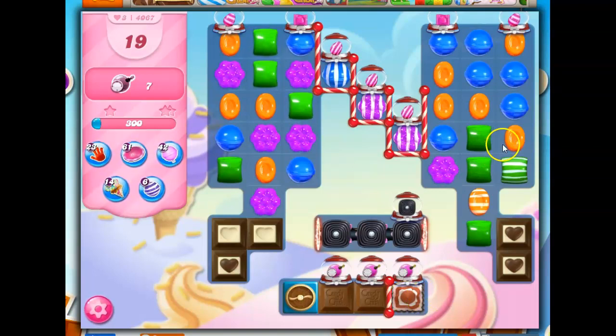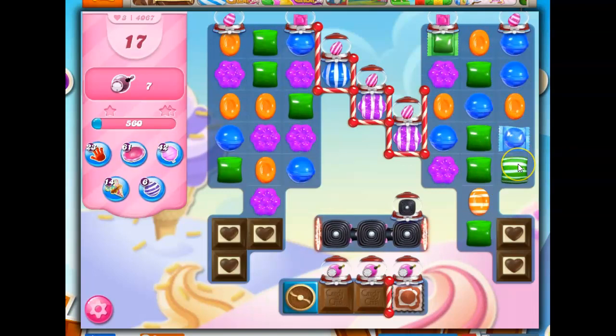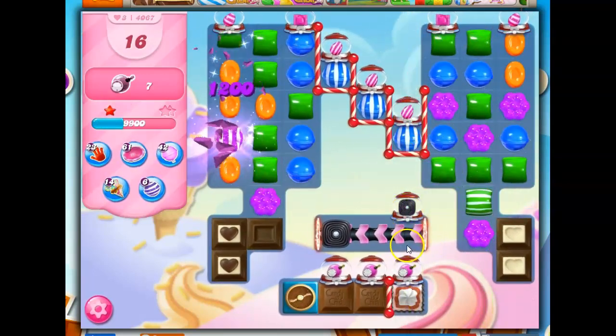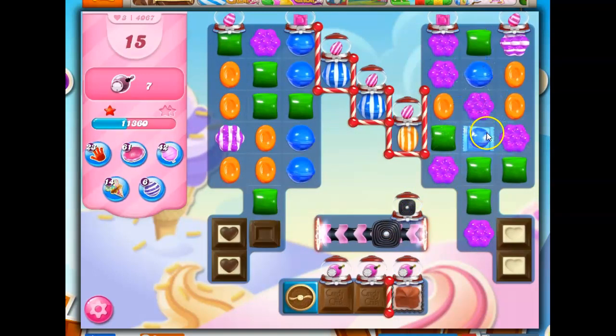There's so much to consider on this board. I'm also trying to stay in one particular area. Now I'm going to make this striped-wrapped combo — it's going to hit a whole bunch of things, including these guys, and maybe make some effect down here. But notice that with the licorice, there's a dispenser, so if I don't take out licorice on a turn, new licorice can show up.